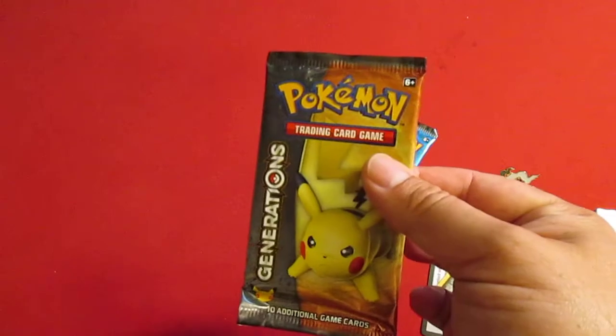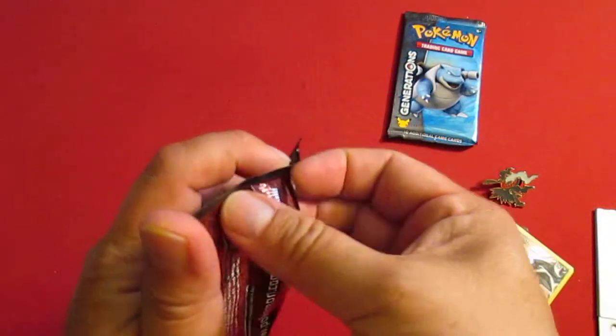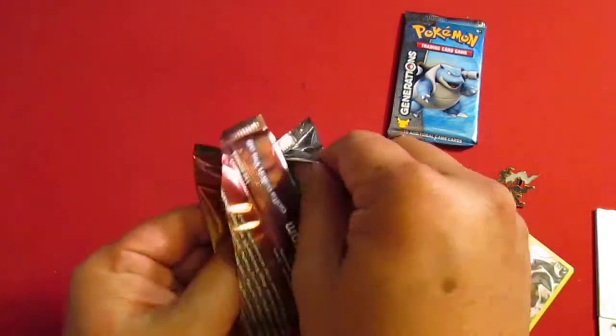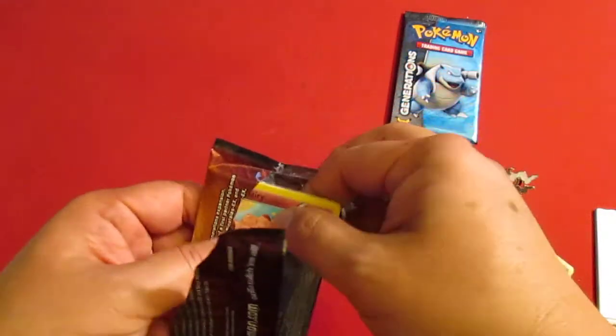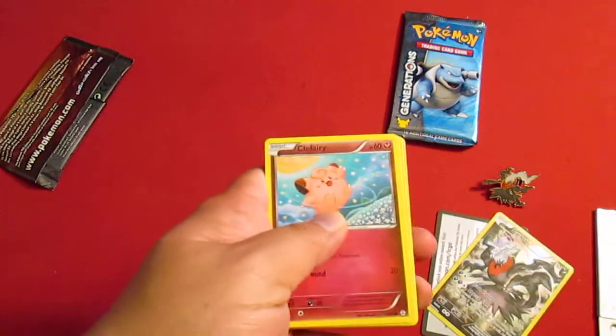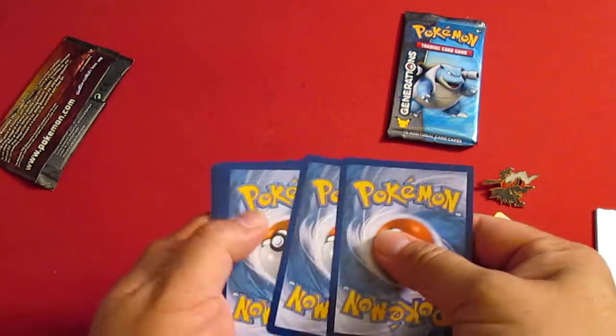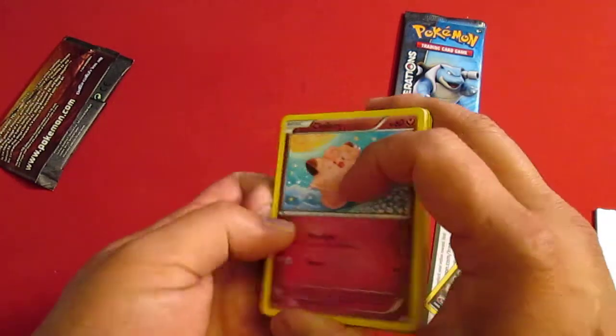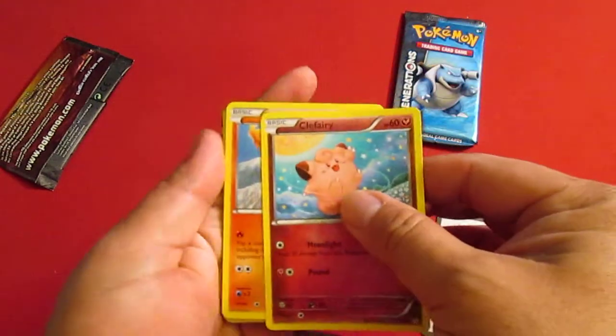We have two Generations packs — Generations, really nice stuff. So let's take a look and see what we get. I think that's how you're doing it. And we will go with the Clefairy.